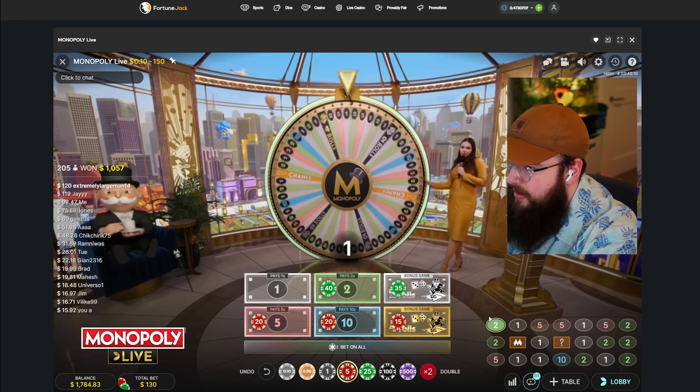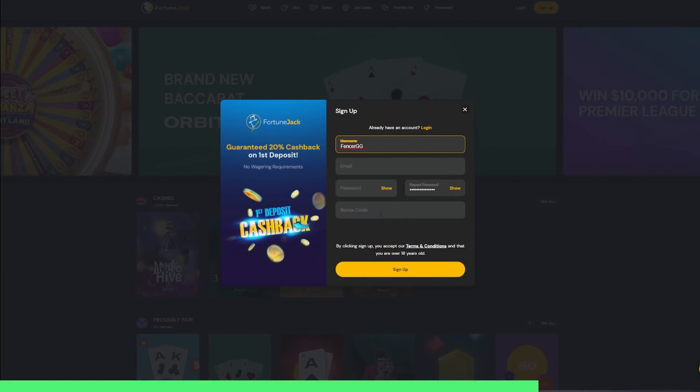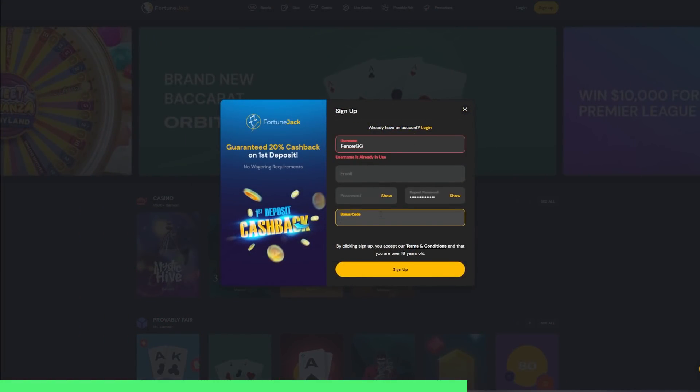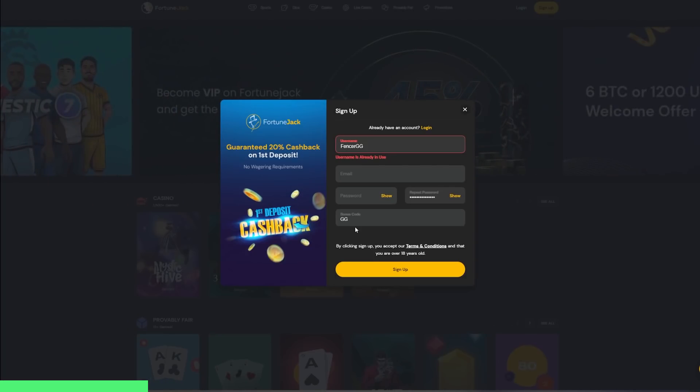Sorry to cut you off in the middle of this video, but if you want to sign up on Fortune Jack they're giving ten free spins on Sweet Bonanza to anyone that uses code GG when they sign up — has to be in all caps or it won't work. The free spins have no wager and it's an awesome way to get in on the fun. Just type capital GG and you get the free spins.